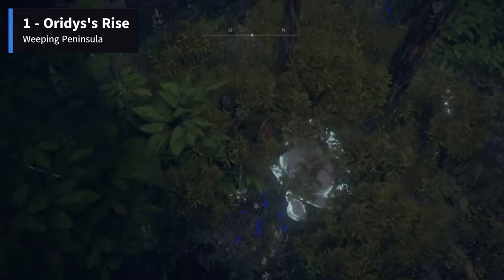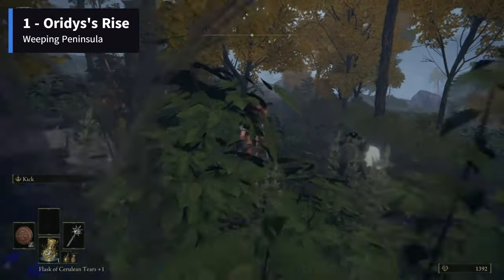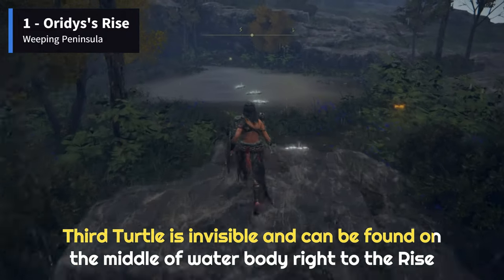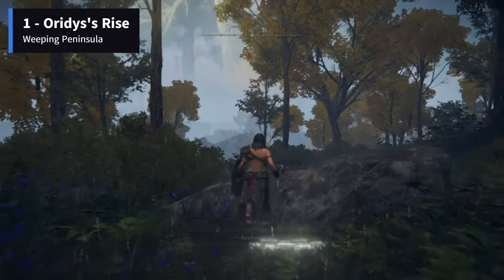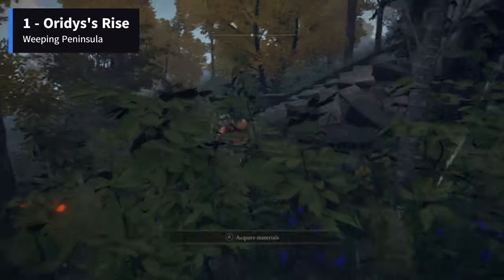The second will be hidden near the tall grass on the left side of the Imp statue. The third one is really tricky to find since it's invisible. It is found in the middle of the shallow lake which can be found behind the Rise. The door seal will be unlocked, and you can collect the item from the chest at the top of the Rise.